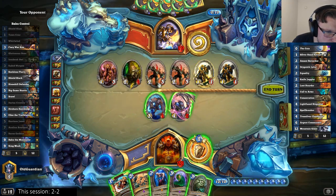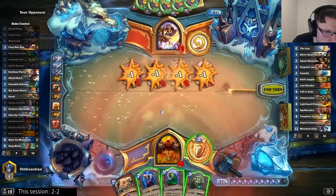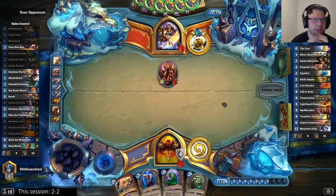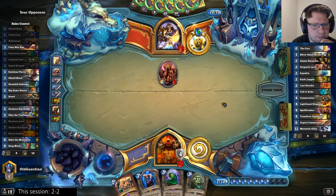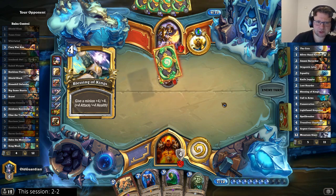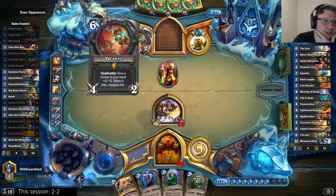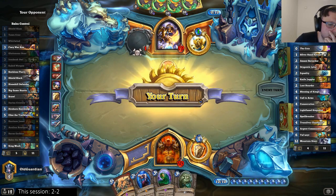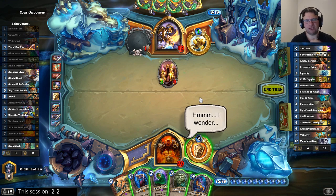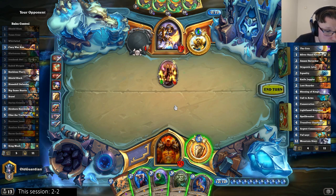I guess I'll leave the 4/2 rather than a 5/2. I think this is reasonably safe — three recruits in his hand, there's another Mountain Giant coming at some point. I don't mind the buffs that much because I can simply silence. But now I can't silence because I know he has Velen. That's a problem — I was in such a good position. But Brawl would not have solved this anyway.